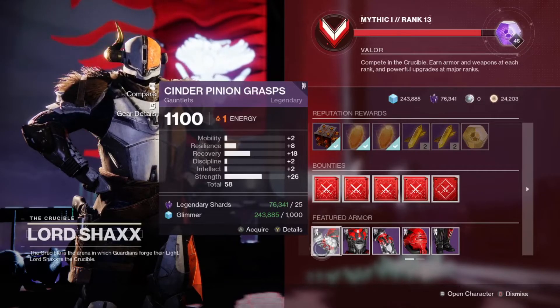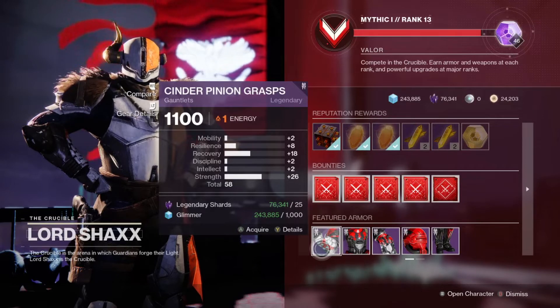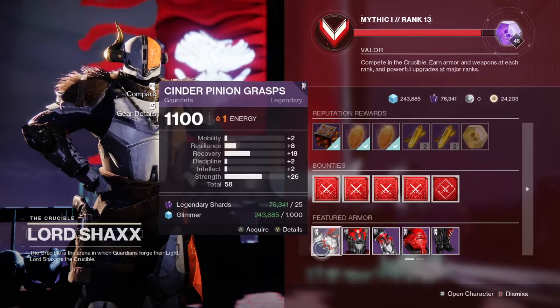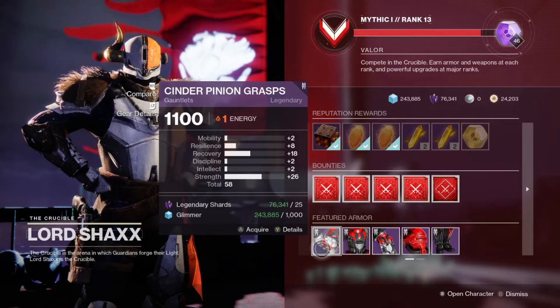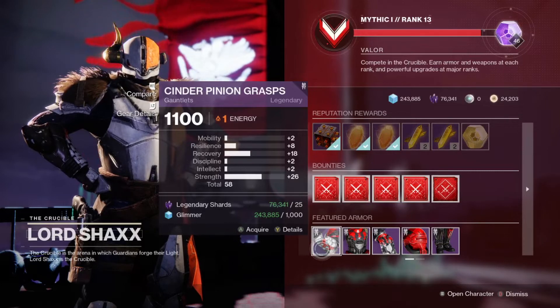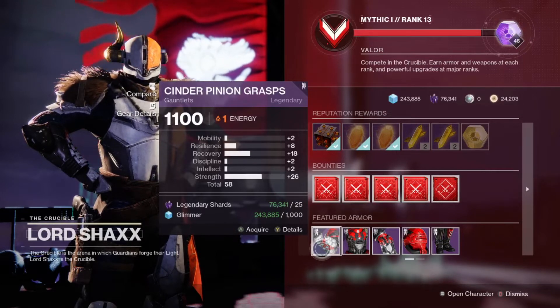Next, we have Shax selling gauntlets with 18 recovery and 26 strength. For myself, I don't usually prioritize strength a lot, but as mentioned last week, anything with 25 or higher in a stat is a really strong piece for that stat, and for anyone that is making strength-focused builds, this is a great piece to have.